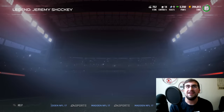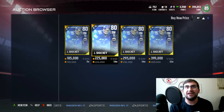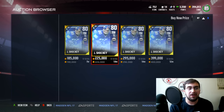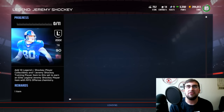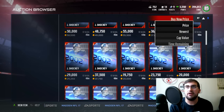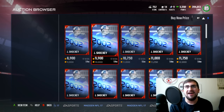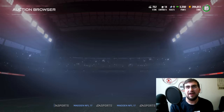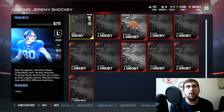Let's see what these are going for. These are obviously going to be the most expensive cards in the entire set — the training edition, or the rookie edition, or whatever you want to call it. So basically always the most expensive card for sure. 200,000 coins for Jeremy Shockey right now. His collectibles I'm guessing are probably around 10k. I have absolutely no idea though.